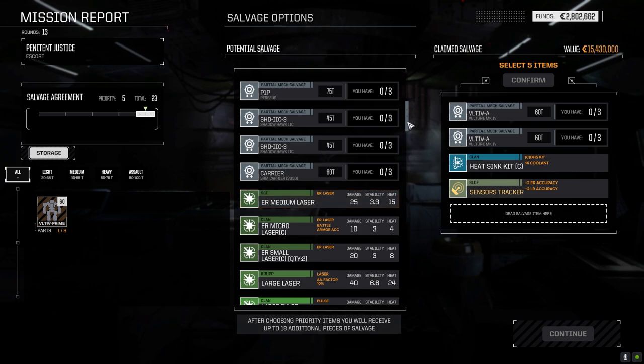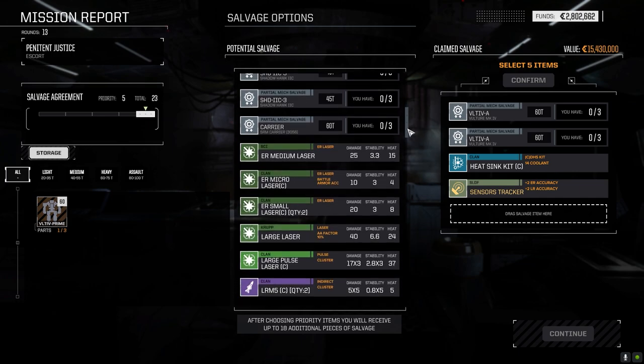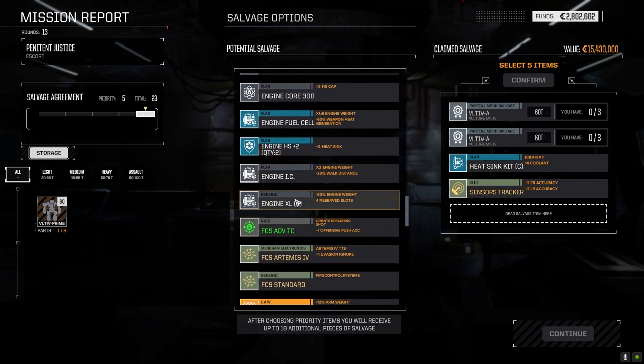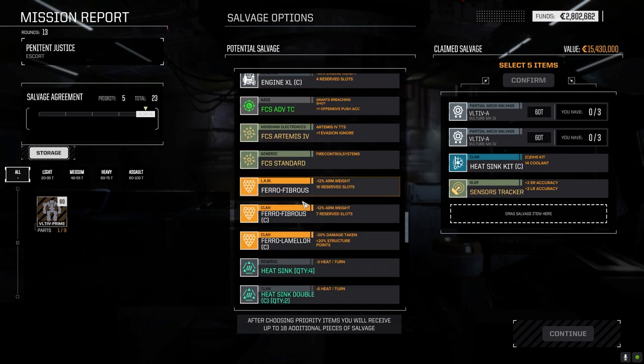I'll take those because I love Vultures. And then fair lamellar — where do we go for C-bills? Because I'm going to need to repair a lot of stuff. I could just sell this, although that armor — maybe we can put it on some of our heavier mechs.